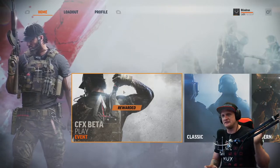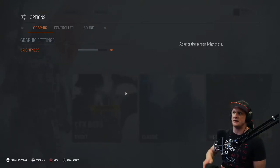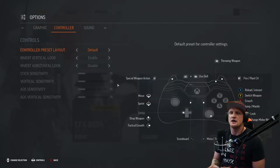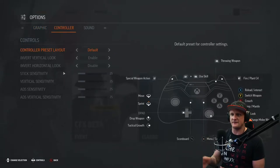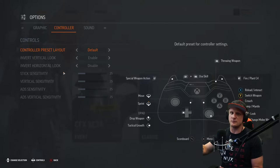Once you get into the main screen, the first thing you're going to do is check your settings. You can do this with the Start button or by clicking the Options menu in the top right with the cursor. Go ahead and hit RB once and take a look at your sensitivity. The default sensitivity is very high — we're talking 50 sensitivity — and across the board, everybody I've talked to has turned sensitivity down.